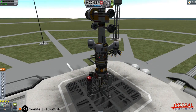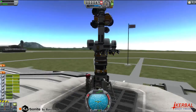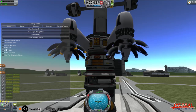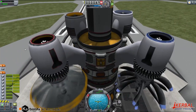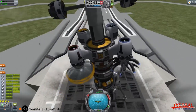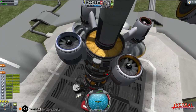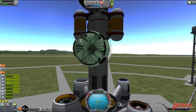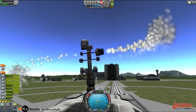Without further ado, let's go ahead and turn on some of these engines first. With infinite fuel, infinite RCS, and no crash damage - there would be the engines up here, primarily this one. All of the animations look really nice. I don't think this has any animation other than the smoke. The plumes look pretty cool too.